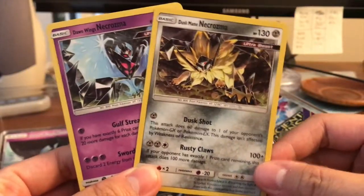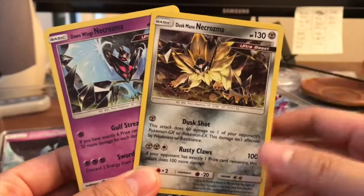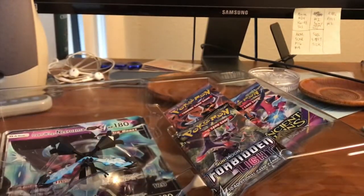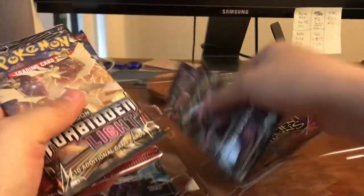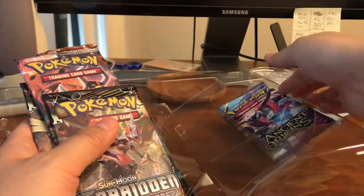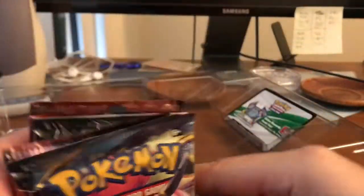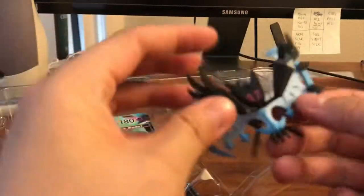So we got a Dawn Wings Necrozma and Dusk Mane Necrozma promo holo cards — we did get this from the Dusk Mane Necrozma premium collection box as well. In this premium collection box we get five packs: one Ancient Origins, two Forbidden Light, one Breakthrough, and one Crimson Invasion. And here is another code card — if you guys didn't get the first one, hopefully you get that one.